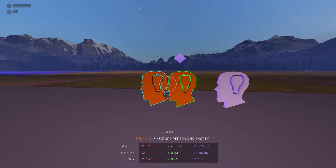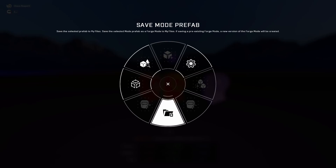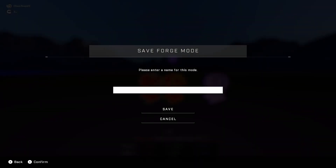That is the last setting we need to change. Now comes the saving. Hold X again on console and now it says 'Save Mode Prefab — save the selected mode prefab as a forge mode to my files. If saving a pre-existing forge mode, a new version will be created.' Basically, if you update an existing mode, it goes from V1 to V2, the same way that updating a map creates V2, V3, and so on, as long as it's named the same. Let's go ahead and save it — I'm going to name it the same thing I named the prefab.